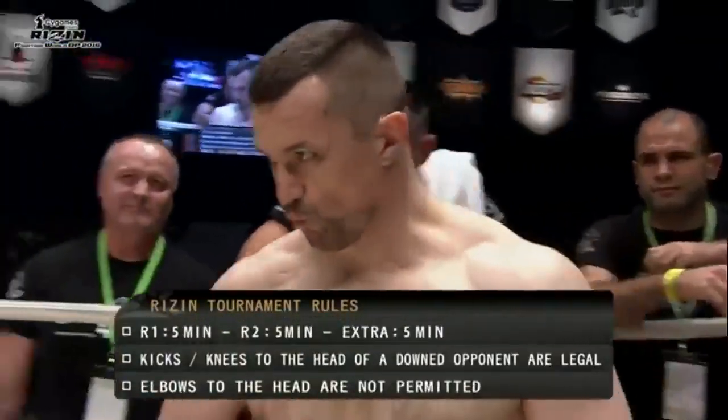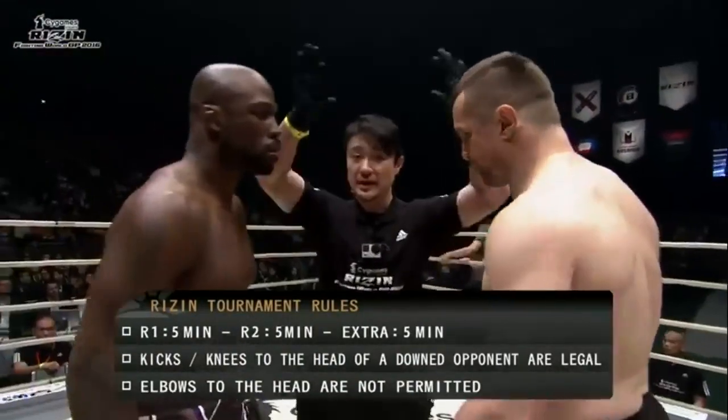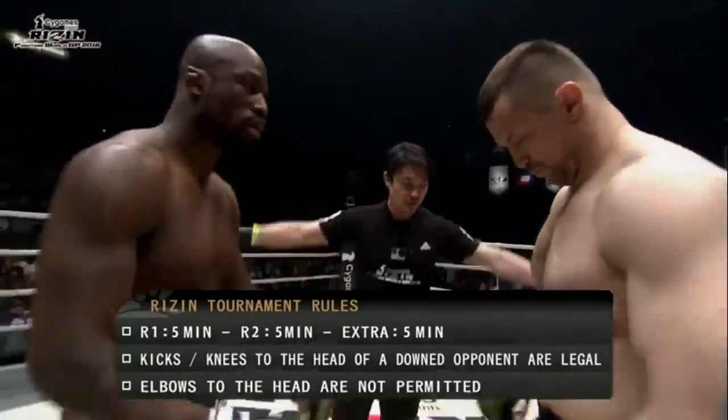Let's all remember here, this is the Ryzen tournament final — the main event tonight. One of these two will be competing in 48 hours. Two 5-minute rounds; if we need a third, it'll be an extra 5-minute round. Kicks and knees to the head of a downed opponent are legal, but elbows are illegal. My name is Joe Farrell, joined alongside the baddest man on the planet, Joe Warren.